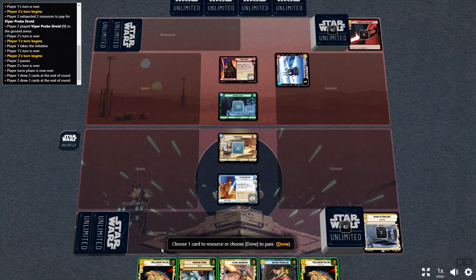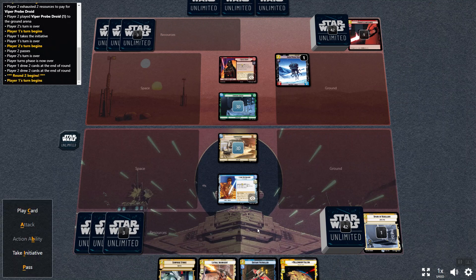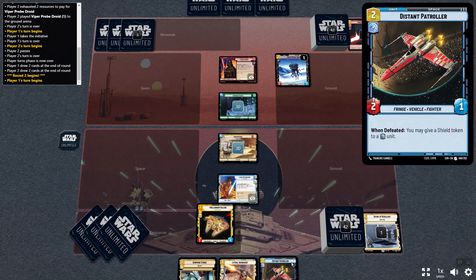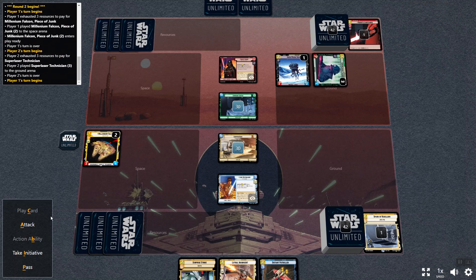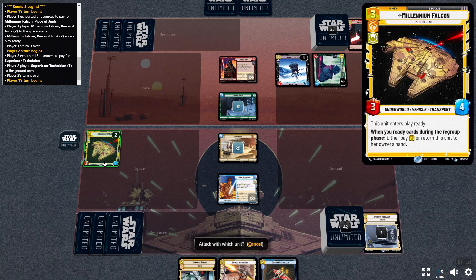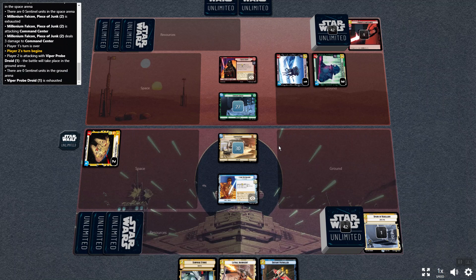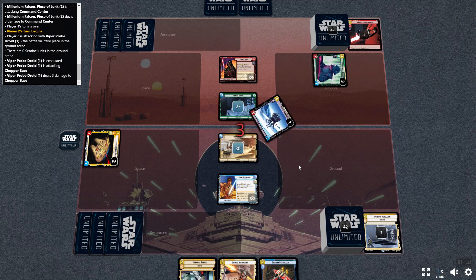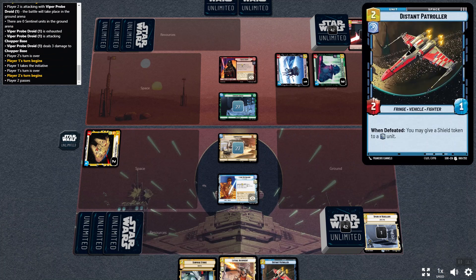I have two Falcons so I'm going to resource one of those. I have the initiative so I'll be going first — I'll play the Falcon and attack. Swing for three, he'll swing for three on me, and then that'll be that. I'll take initiative because I have no more resources.